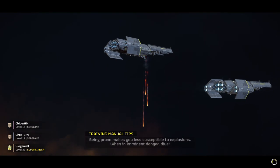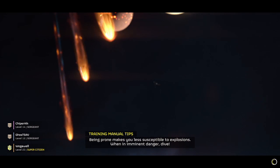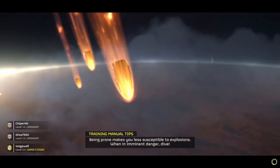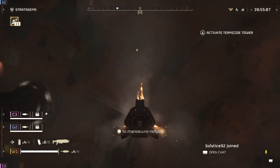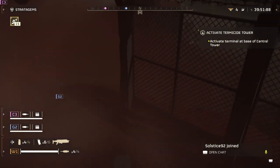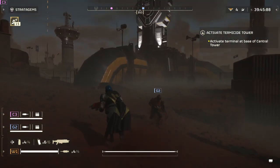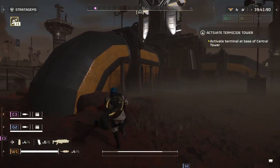They have introduced some new voice lines related to this particular mission, which is really cool. I think they've probably got a lot of these things in their back pocket — much like the mech — and they're just going to throw them at us over time. Just landing here, it's a completely new map, and as you can see, we've got the TCS right in front of us. This map is pretty focused around that particular objective.